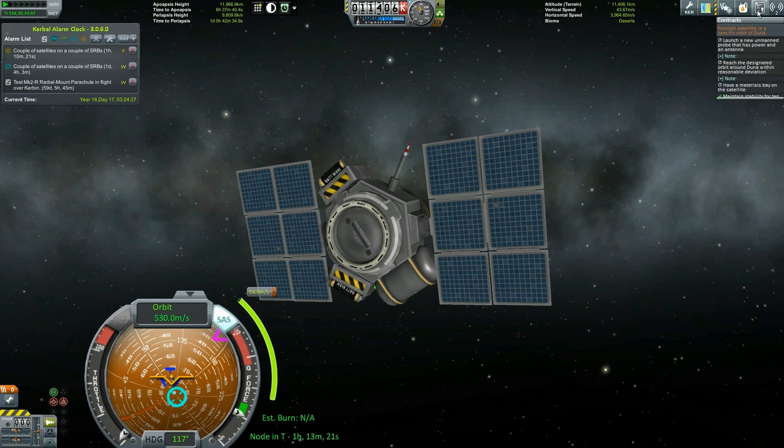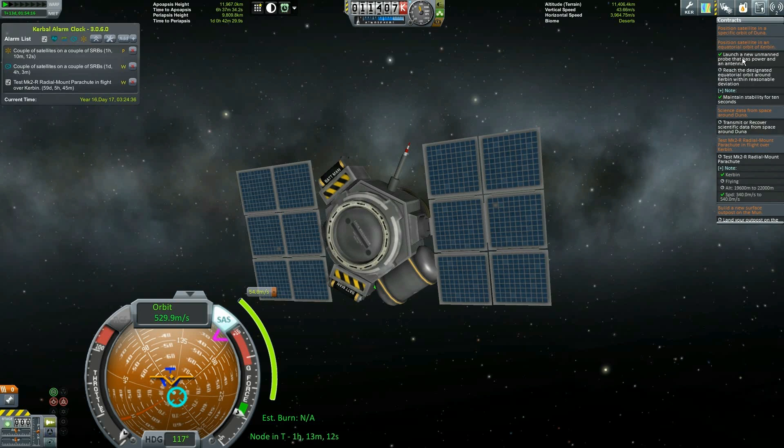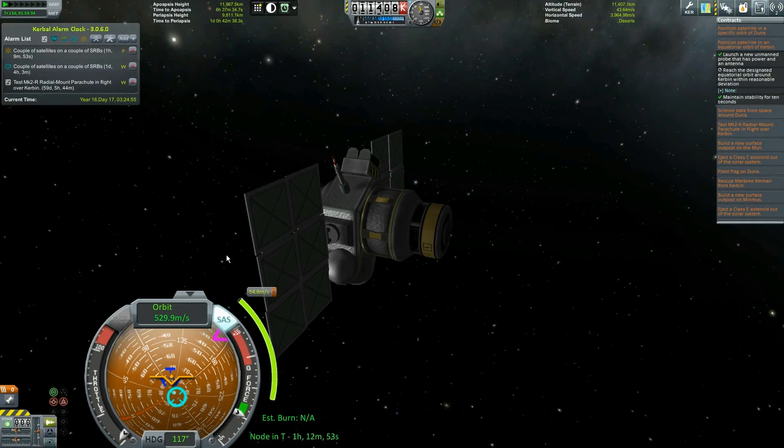Let's get rid of that. Let's also bring up our contract so you can see it. It is this one here — we've got a new unmanned satellite, and we've had stability for 10 seconds, which is fine. But the main thing, you've got a lot of contracts here — you're a busy man. The main thing we want is the designated equatorial orbit around Kerbin within reasonable deviation.